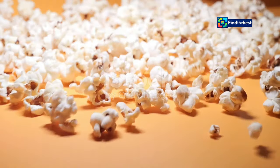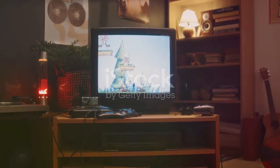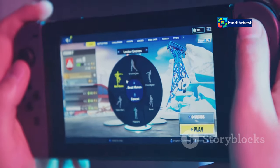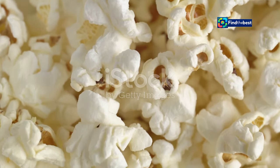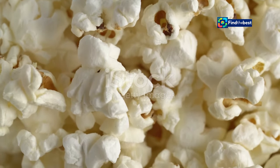There's some serious strategy involved if you want to be the last kernel standing. You need to think on your feet, plan your moves, and anticipate your opponent's actions. You start by choosing your popcorn champion. Each character has unique abilities and stats, so choose wisely based on your playstyle. Some might be faster, others might have stronger attacks, and some might have special defensive abilities.